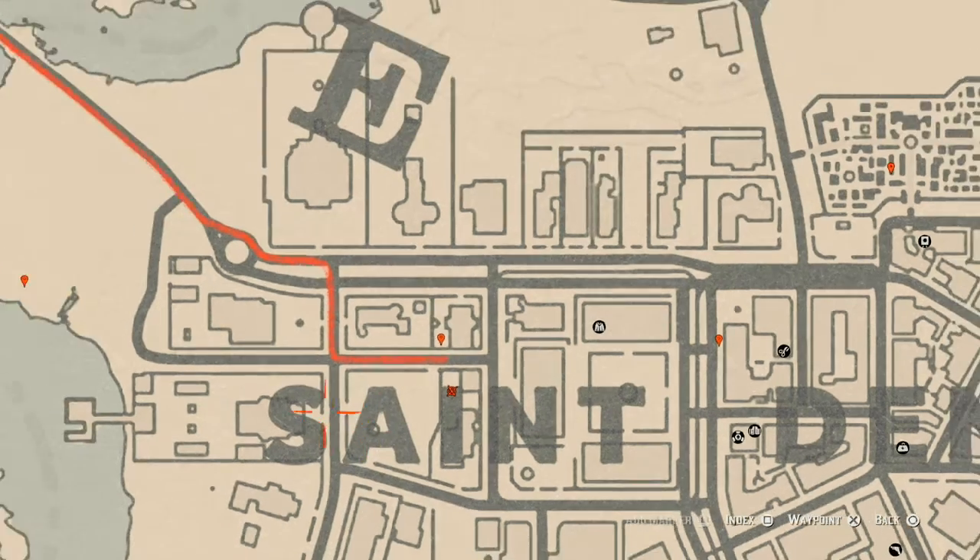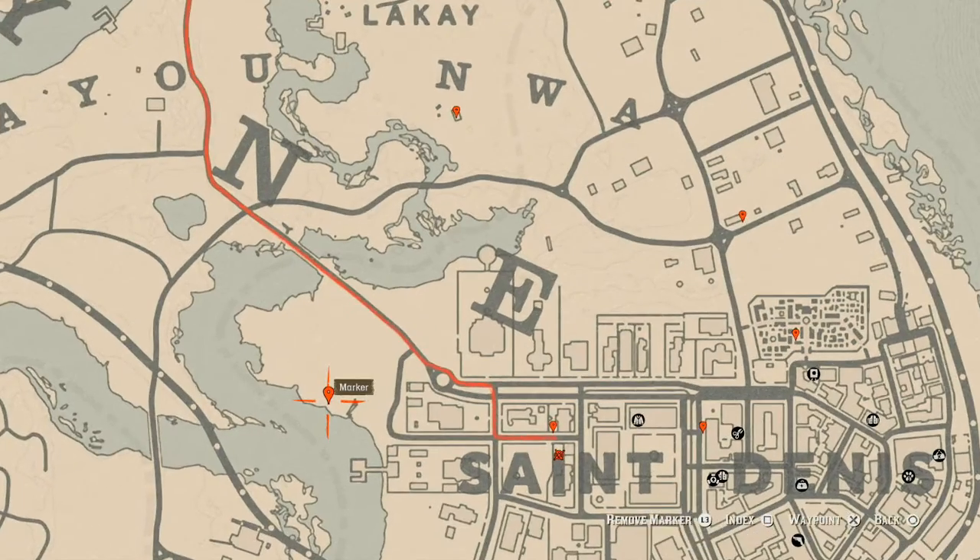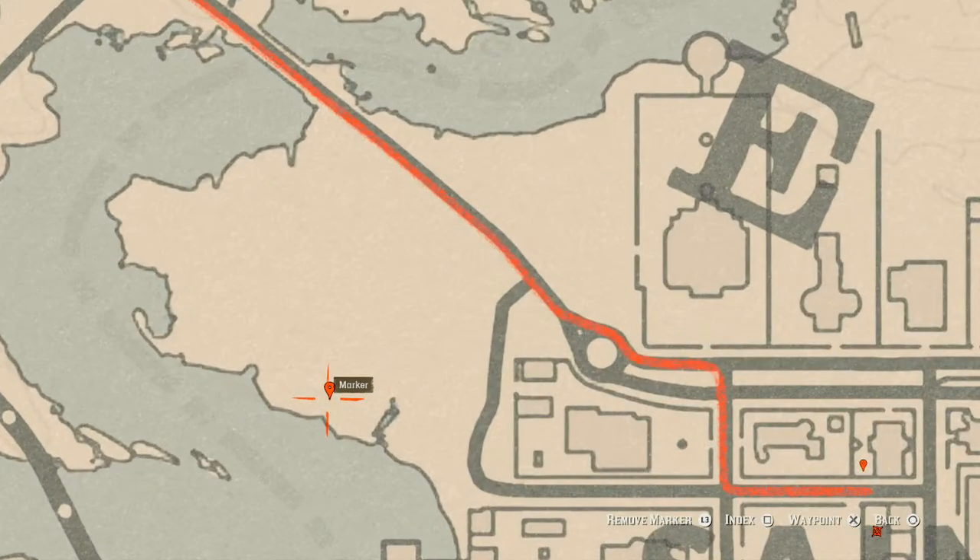Right across the way, right about here, you'll find a family heirloom — an ivory hairpin. Go get that as well. Just up a little bit, at this location, you'll find a bird egg which is a heron egg. It's in the tree — shoot it down with a varmint rifle or a bow using a small game arrow.